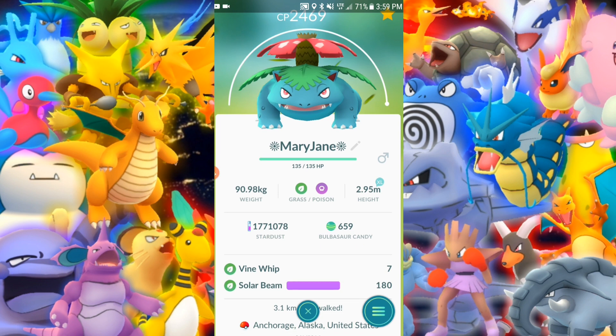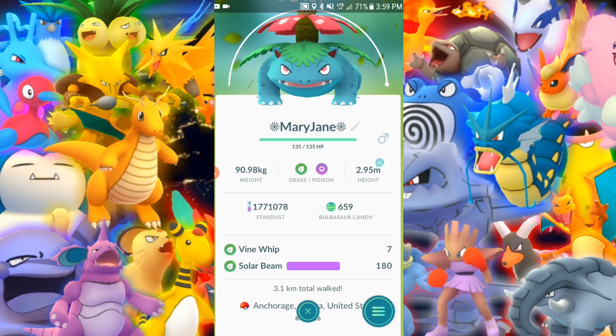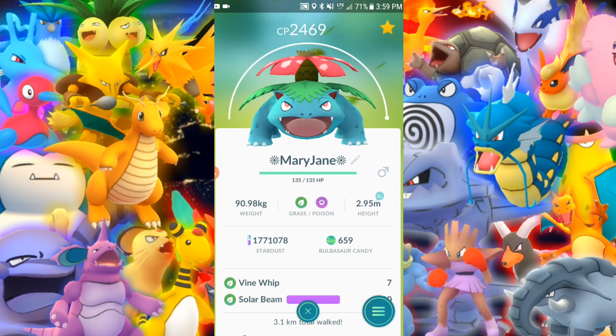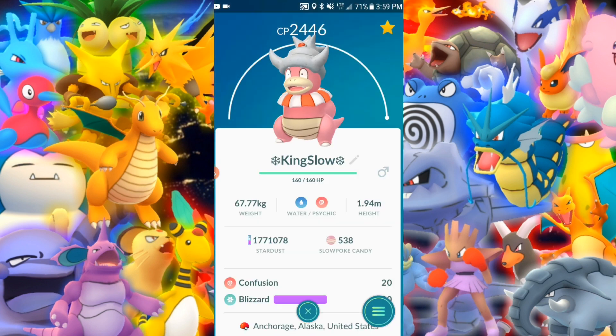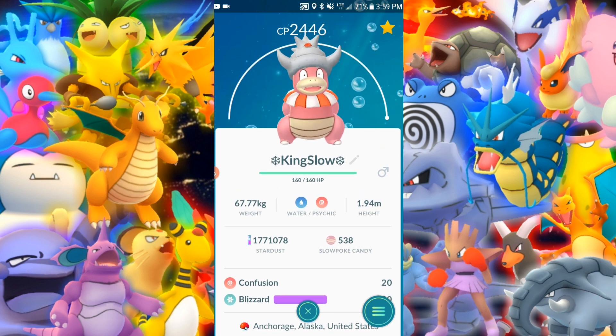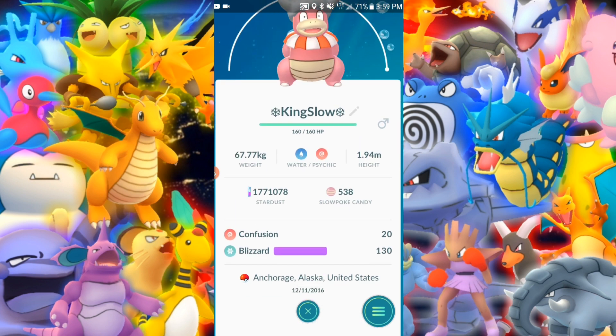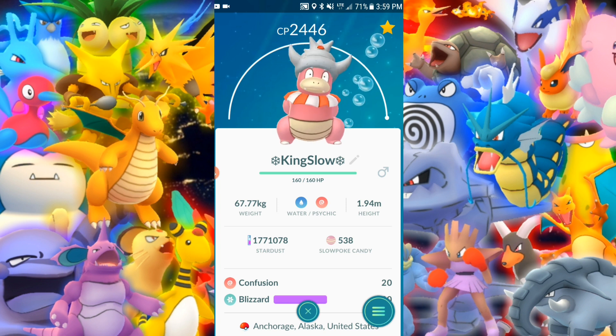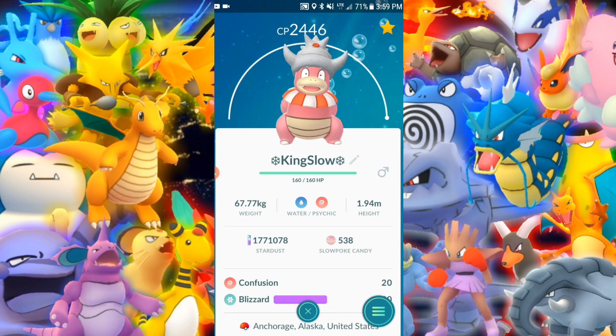Another maxed out is Venusaur — Vine Whip and Solar Beam. Always been with me for a while, always been helping me out. And looks like I can just swipe to the side for the next one. Slowking — very cool, 100% IVs on this one. Confusion and Blizzard. You might want Fire Blast if we ever get PvP, because if they switch it up to grass and you have that Fire Blast — boom, goodbye.